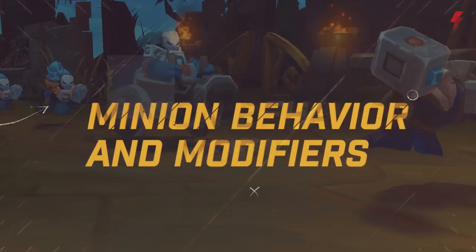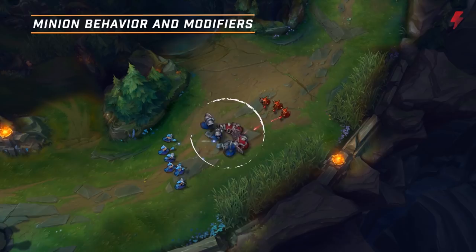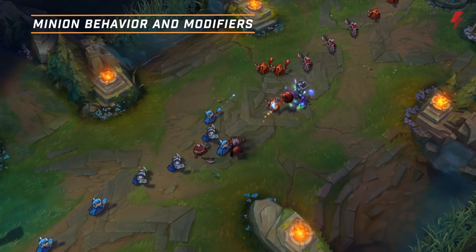Now let's talk about minion behavior and minion modifiers. Minion behavior is pretty basic — they walk along a set path and lane until they find an enemy unit. When they find that enemy, there's a priority target system that is checked every 0.25 seconds. The rule system is a little lengthy, but you can check it out here. For the most part, minions march down the lanes and attack enemy minions that get in their way.